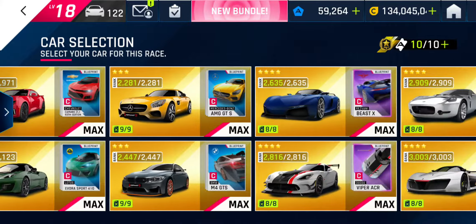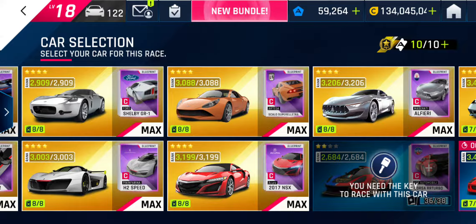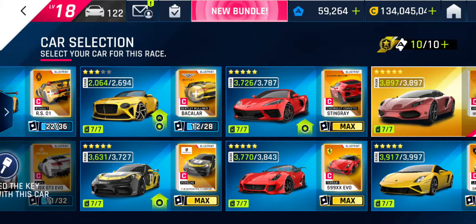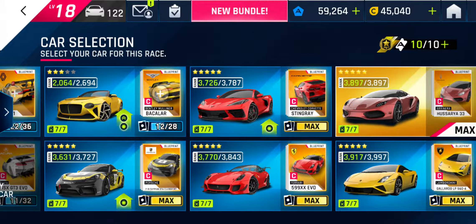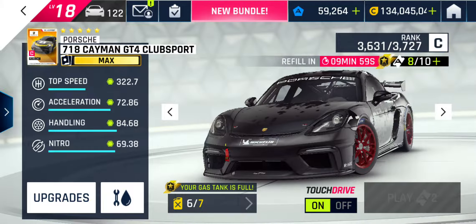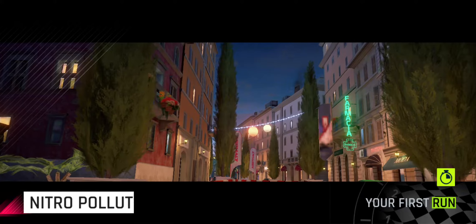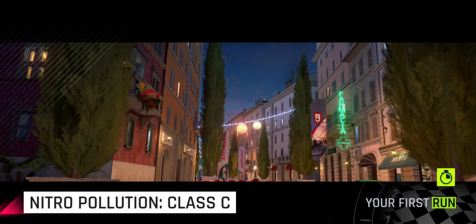C Class - my instinct is to go straight for the Artega, but I used to go for that before I had all these cars. The Club Sport's going to be easier to react and avoid surprise bottles. The 599 would be my preference though, if it wasn't a sort of new track layout.